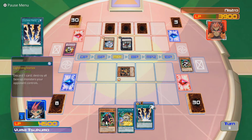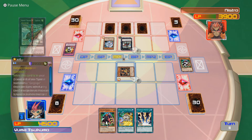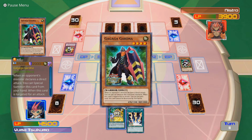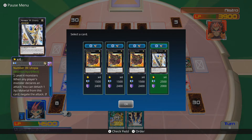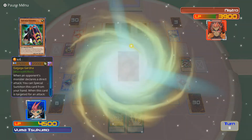Do I go Lightning Vortex or do I go into Utopia? I mean, I'm going into Utopia, let's be honest. I am going into Utopia. I'm gonna keep Double or Nothing just in case I need it. Here's a Gagaga Gardener and here comes Utopia - it's Utopia number two, Nistro! Hope you enjoy this one. You didn't enjoy the last one, apparently.